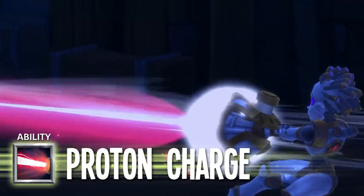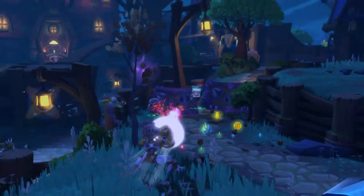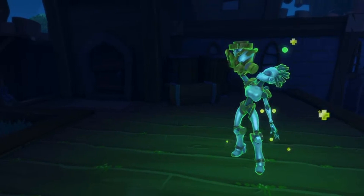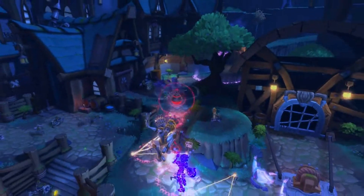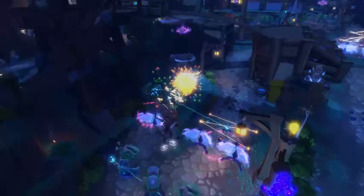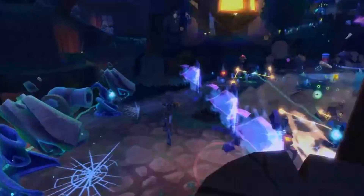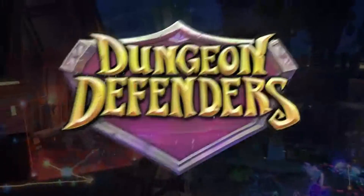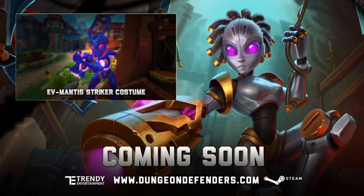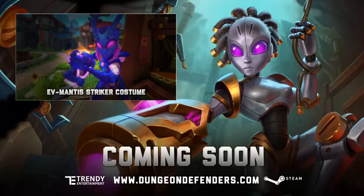EV2's proton charge blasts forth a powerful particle beam melting her enemies. EV2 helps with repairs, preventing her life systems from disconnecting and rejuvenating her battle armor. Each of EV2's abilities generates heat instead of using mana, so be careful not to overheat. If your hero deck is in need of a little mass destruction, look no further than series EV2.